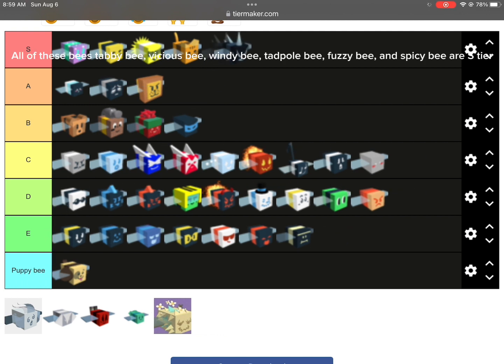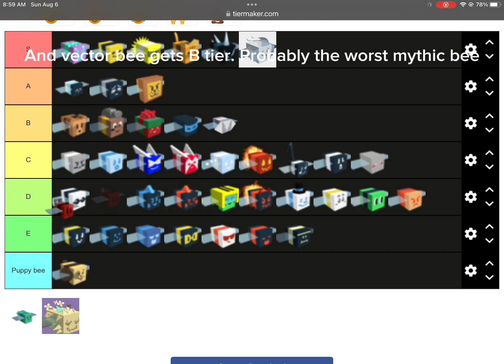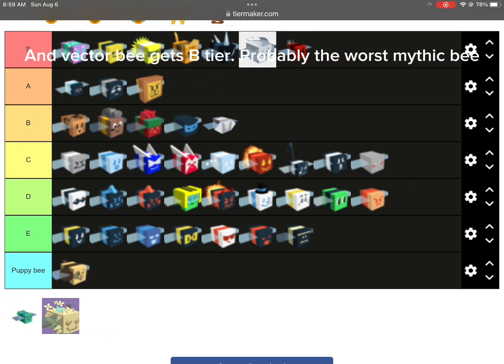All of these B's — Tabby B, Vicious B, Windy B, Tadpole B, Fuzzy B, and Spicy B are S tier. And Vector B gets B tier. Probably the worst mythic B.